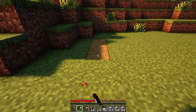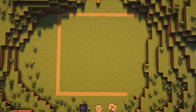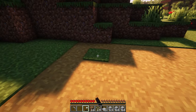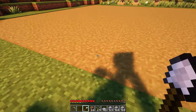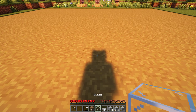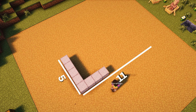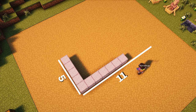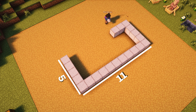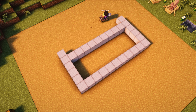First, make a 21x21 square out of path blocks. This is to prevent the iron golem from spawning anywhere else except for inside the farm. Then, from the center of any side, count 5 blocks in and build a 5x11 rectangle. Next, on each corner, place one block on the long side of the rectangle.